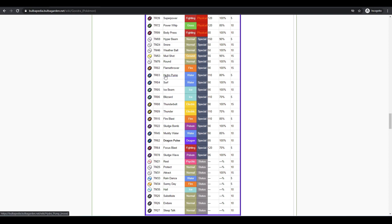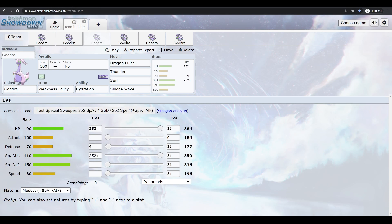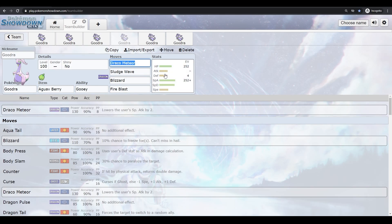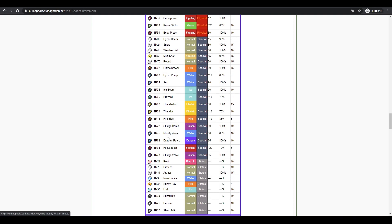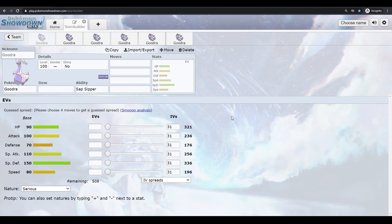Goodra is ultimately a special wall with really good special coverage — Flamethrower, Ice Beam, Sludge Wave, Thunder, Dragon Pulse, Draco Meteor, Hydro Pump. Its physical coverage is weird; almost all options have drawbacks. The best ways to run Goodra are either the Assault Vest special wall set, the Curse/Rest/Chesto Berry physical tank, or the Hydration/Weakness Policy rain set if you can get speed support. You're either going all-in on special defense tanking or making use of Hydration and Weakness Policy to hit hard.